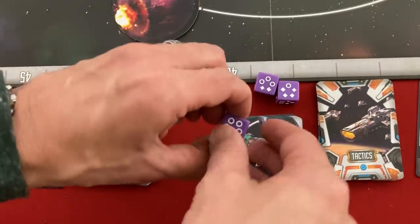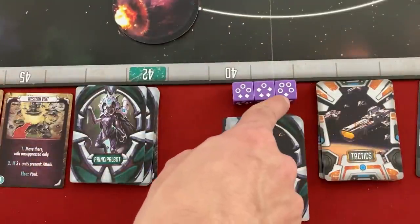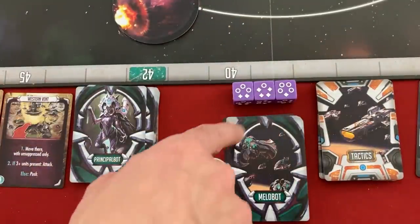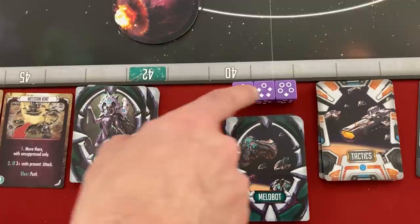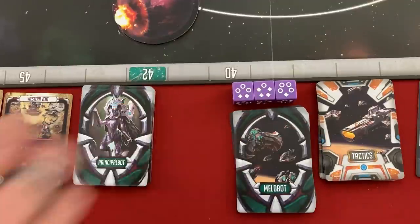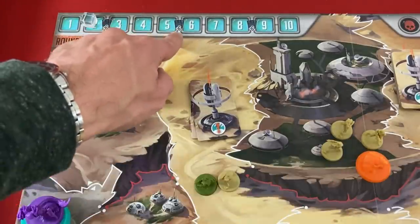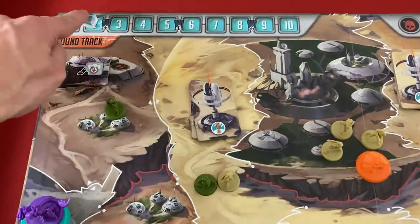The die gets re-rolled and put to the back so we can see upcoming enemy activations. Next turn will be almost no activations but a ton of special powers. The turn after that is fairly medium. Then there's a crazy turn of eight enemy activations I'm not looking forward to. That is the end of round one.